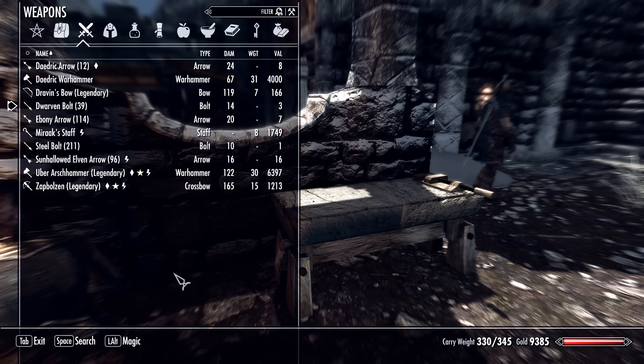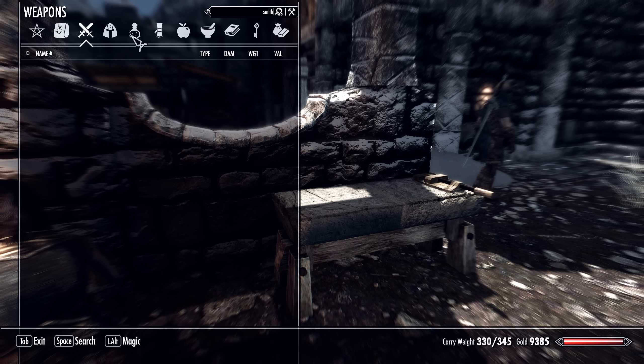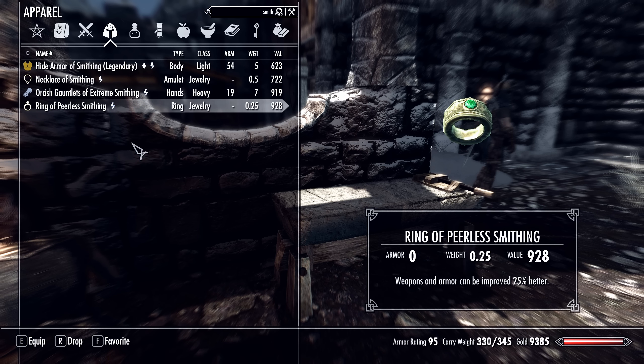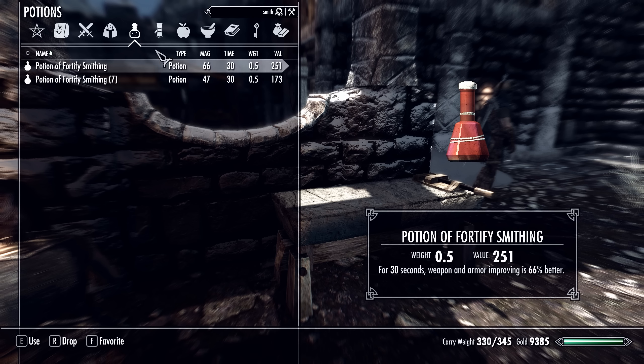Remember, the best way to improve stuff is to get your smithing gear on, which I do have — I have all of them. I brought them with me back from the island. And then I should also have a Fortify Smithing potion. 66% — yeah, that's what we need.